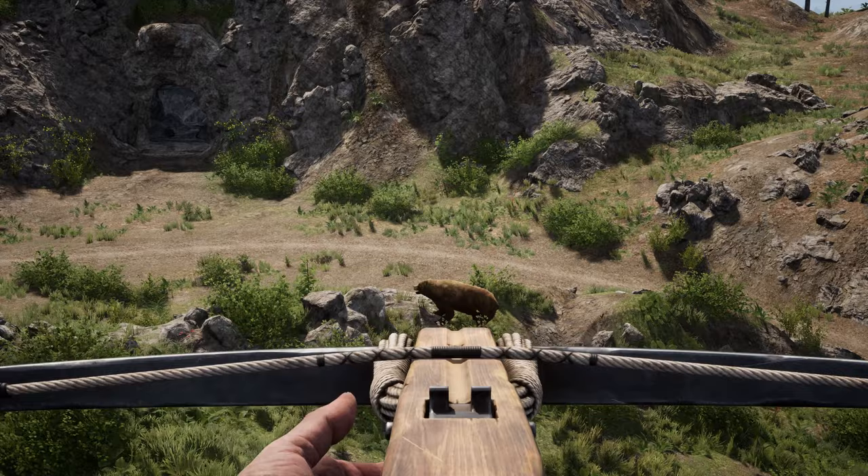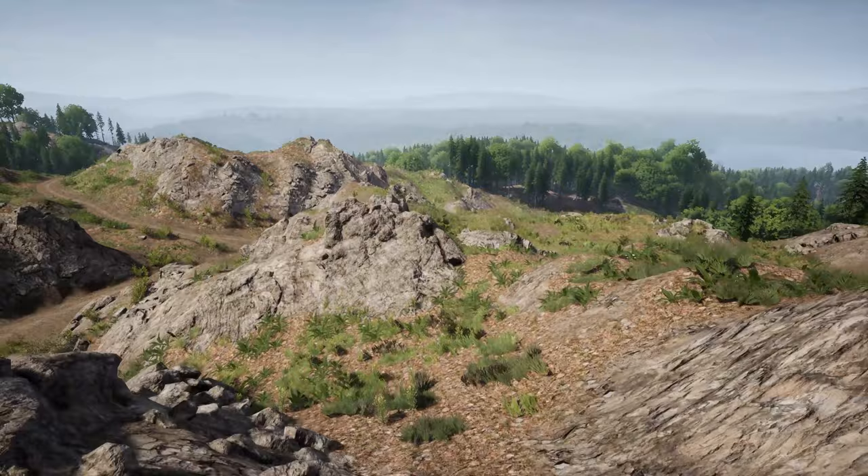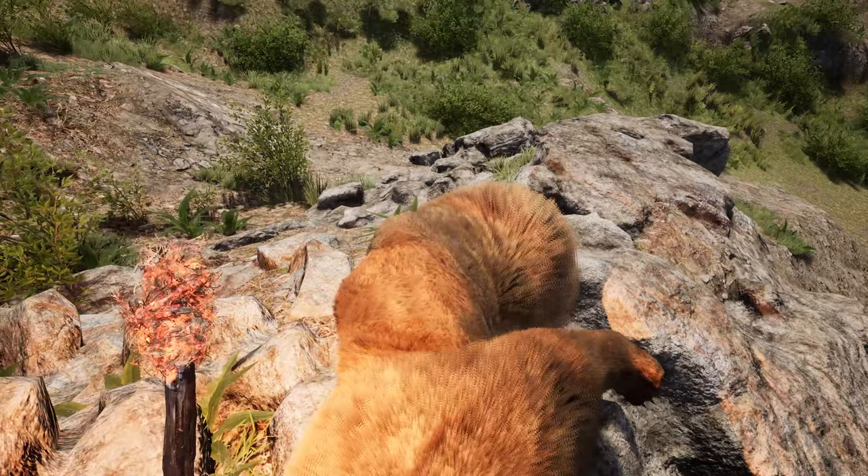I also happened to stumble upon a bear near a cave and decided to test out the crossbow as well, to see if the deer were just an anomaly — because we all know deer are for some odd reason the hardest thing to hunt in this game. I tested it on a bear and it was one headshot to take it down, but you can also do that with a bow as well. So for 900 coin, it's just honestly not worth it.